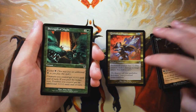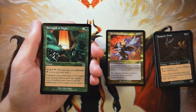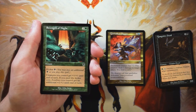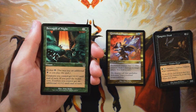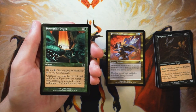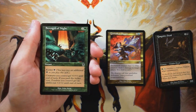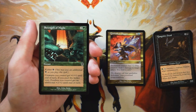Strength of Night is an instant for two and a green with kicker of one black. Creatures you control get plus one plus one until end of turn; if you paid the kicker cost, zombies you control get an additional plus two plus two until end of turn. Great for a go-wide strategy — love the art on this. It's perfectly serviceable for finishing off a game if you're in that go-wide strategy, and if you're in zombies this is ideal. But I'd much rather already be in those archetypes before picking up this card — it's not something you pick first and then try to make work.